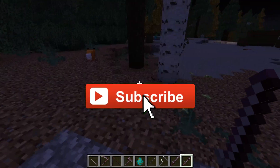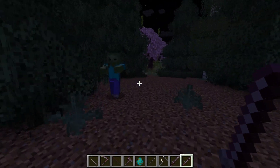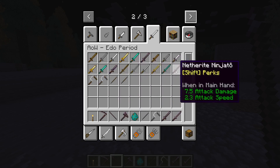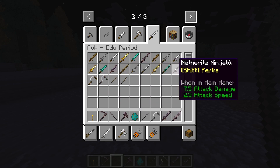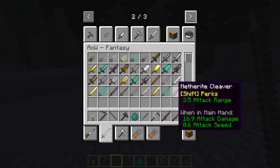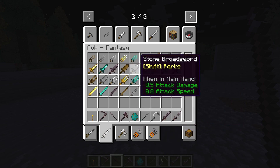Ninjato. Netherite Ninjato. Oh my god, it killed instantly. So all the normal weapons are pretty cool to use, especially the katana and the ninjato. There are more crazy ones here — I'm going to go through these and find some crazy ones.